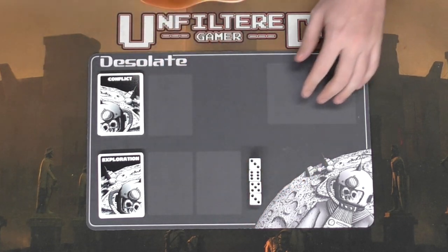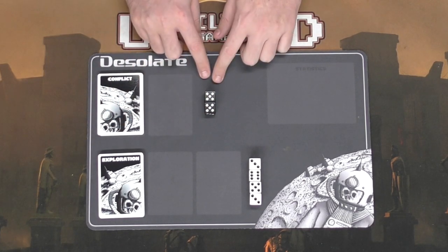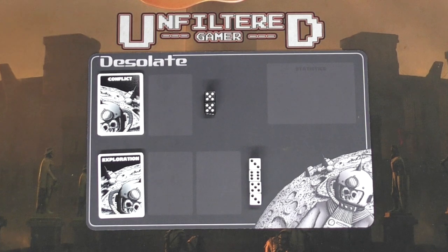You're going to take your white dice, which are for you — you'll be utilizing these to fight aliens. Place them over there. Then you're going to have your black dice — these are for the aliens' HP. Place them over here.